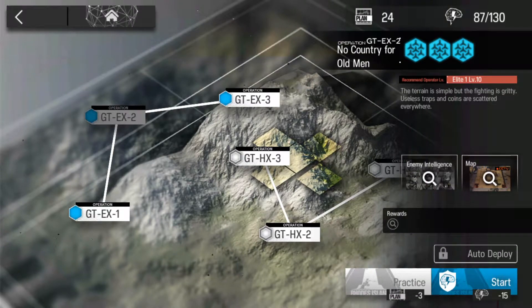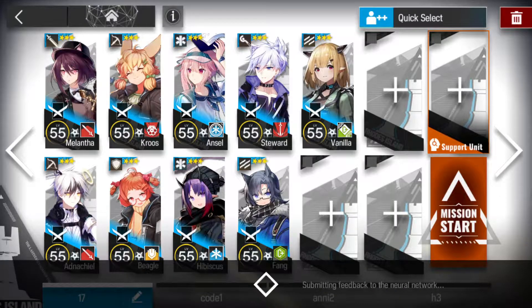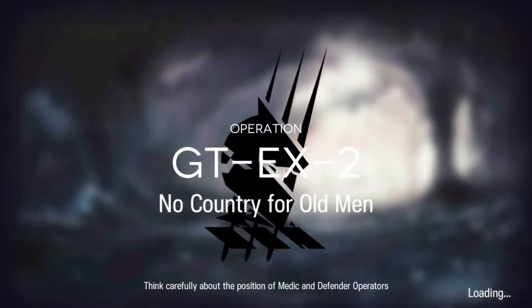YotaWisePounce here. Let's clear GT-EX2 with low rarity. We're going to bring in 9 operators. Let's do this. And for more low rarity clears, check out the link in the description below.